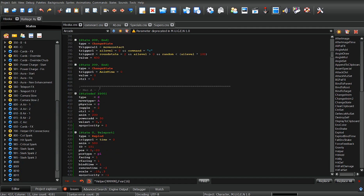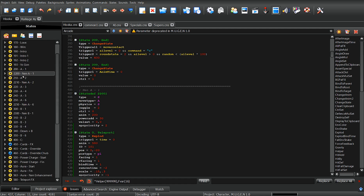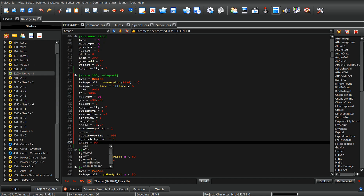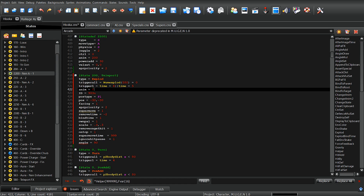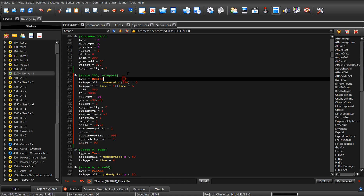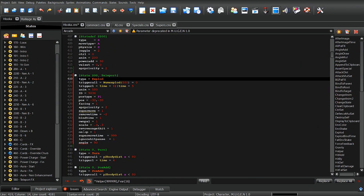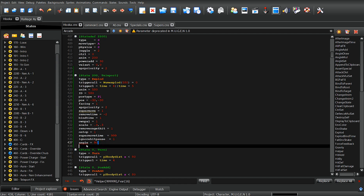If you want to copy over a teleport from another character, all you would do is go through, copy and paste that code, and replace these numbers with the number of the animation that's on this character. For this character, the animation number for the dash or teleport is this right here, so you go through and replace all these numbers.